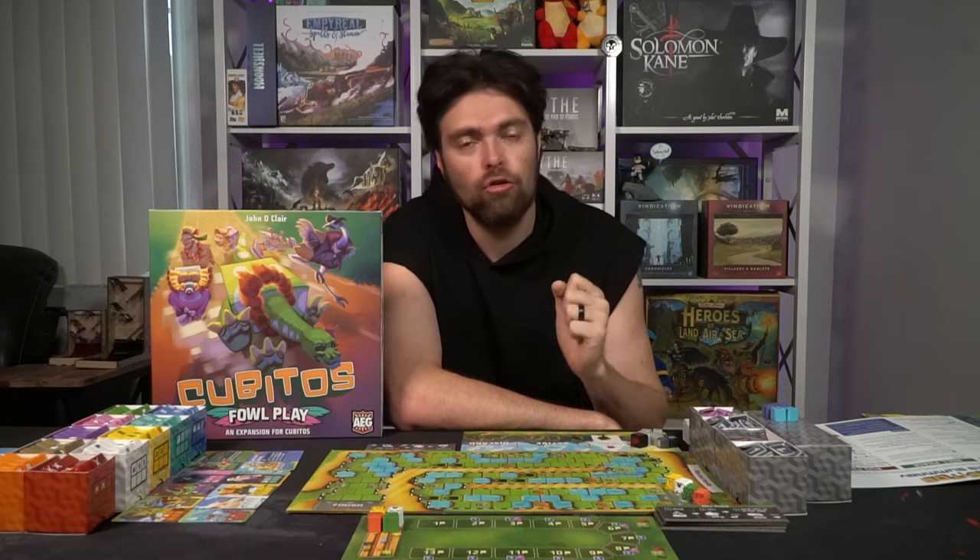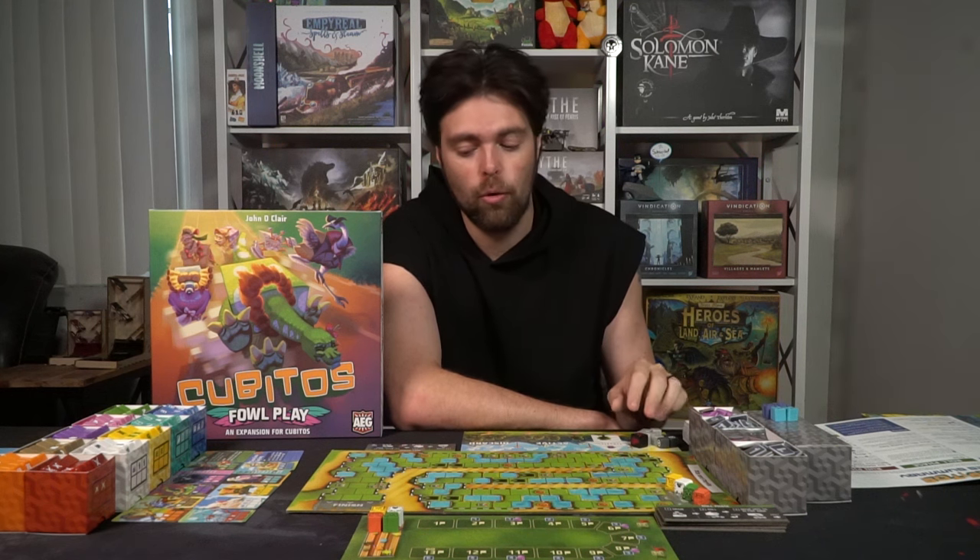Once you've done that you're basically ready to begin. Give each player a roll phase and run phase marker that can be flipped, and slide aside the rest of the cards you won't be utilizing. The way you play Cubitos does not change with the expansion — you're going through the roll phase first and then the run phase, and everybody does this simultaneously, stopping only at the end of each phase.